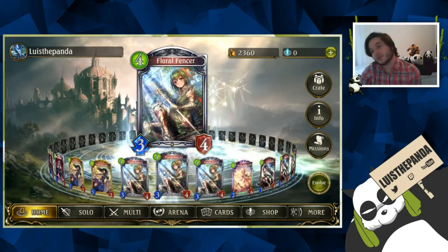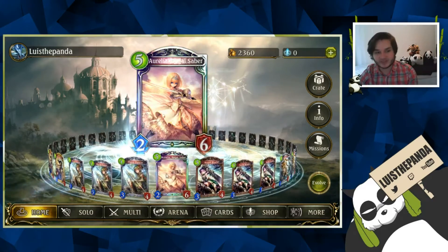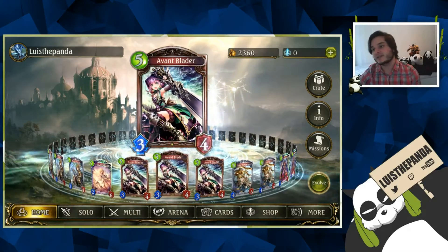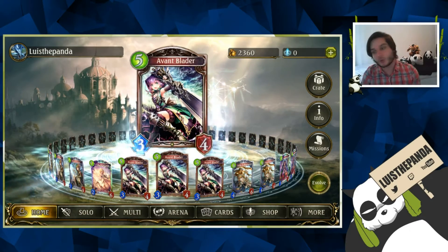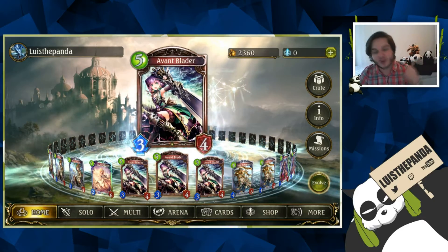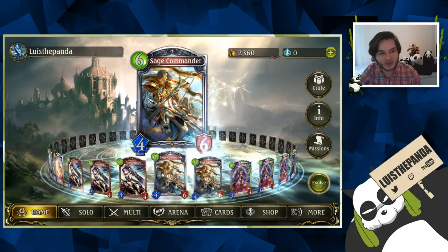In the four-drop we play triple Fencer — because we're playing sword, why would we not? I only play one Aurelia but it's pretty solid. Then we play triple Avon Blader, which is the key card in this deck. It gives you a body on the board but also searches you for two cards, letting you grind the game out and giving you that card advantage you need to close out the game as a control deck.